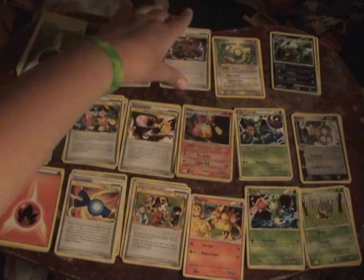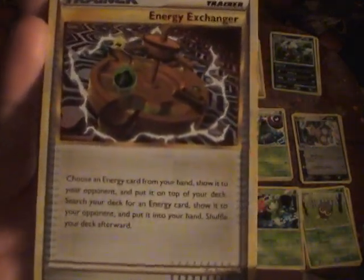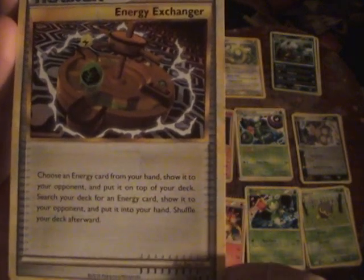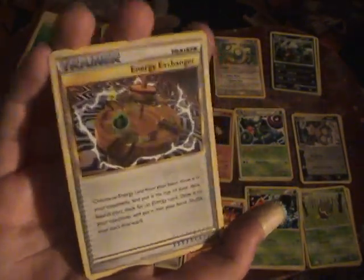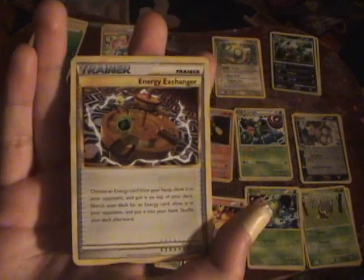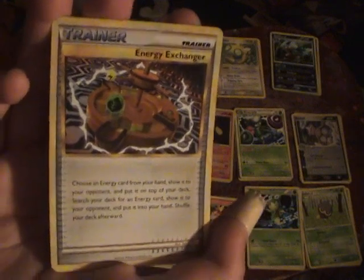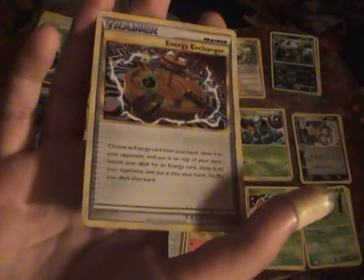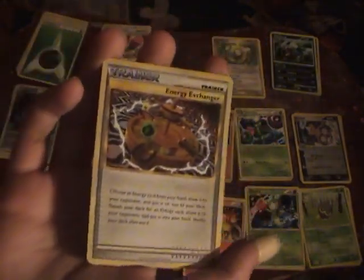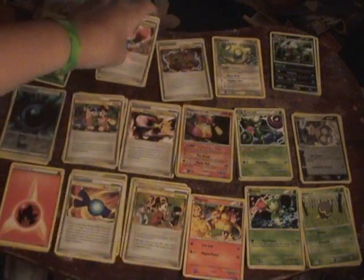Now let's look at the Trainers. First I have 1 Energy Exchanger — I'm probably going to take this out for something else. Show an Energy card from your hand to your opponent, put it on top of your deck, then search your deck for an Energy card and put it in your hand. This is good for getting Energy instead of Energy Search, because Energy Search only searches for Basic Energy, while Energy Exchanger searches for Special Energy as well — so you can get Special Darkness Energy, which is really helpful.